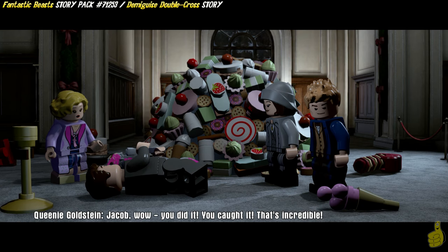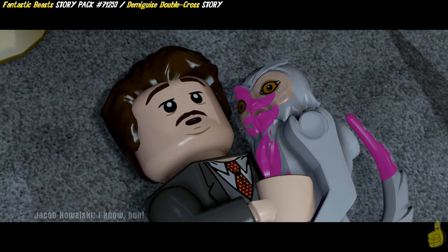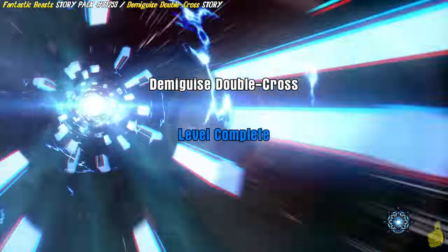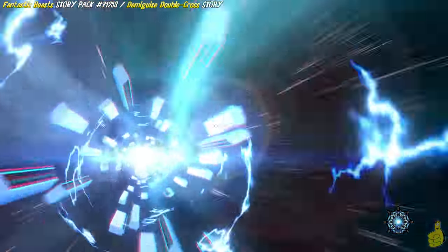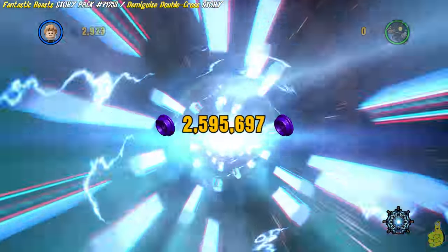Jacob! Wow, you did it! You caught it! Oh, that's incredible! Looks like Kowalski and Dougal have become good buddies! That's pretty cool. I wonder how many more books and movies are planned for this. But regardless, we've got Demigeist Double Cross Story Complete! Which unlocks the free play version.